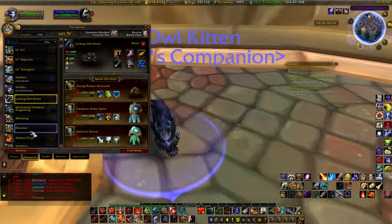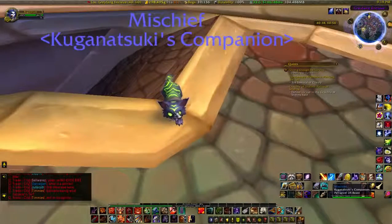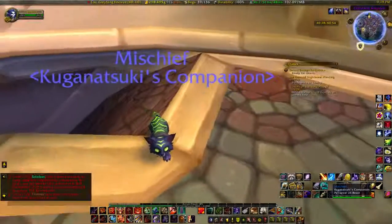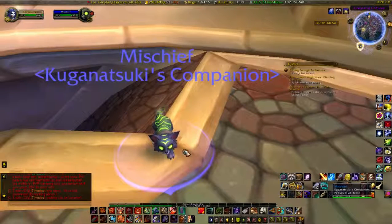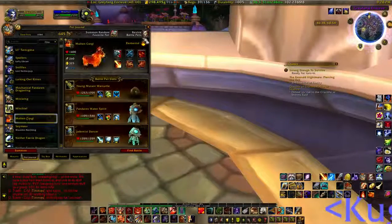This is Mischief — another in-game pet you had to buy from the game store. I believe they also donated money with this one. If you listen closely there's kind of a little flamey sound. Mischief is adorable — a fel-corrupted kitty.